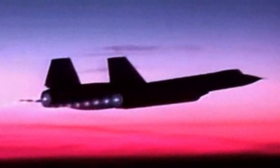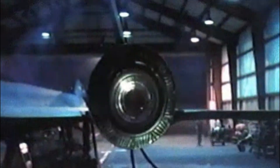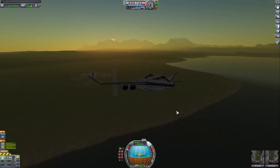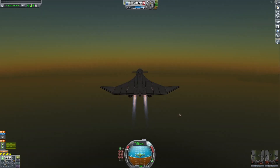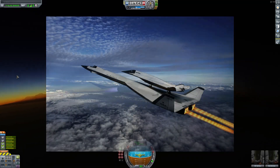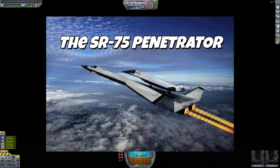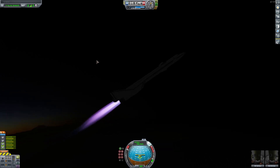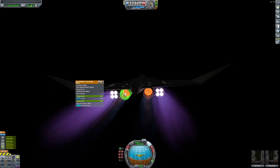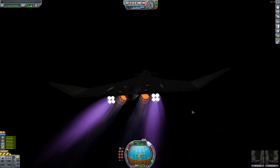The SR-71 Blackbird is one of the most amazing aircraft to have ever been built. But many might not know that there is supposedly a very top secret, even more top secret variant of the SR-71. It's called the SR-75 Penetrator, and basically this plane is way crazier than the SR-71, and we're gonna be trying to build it today in Kerbal Space Program.